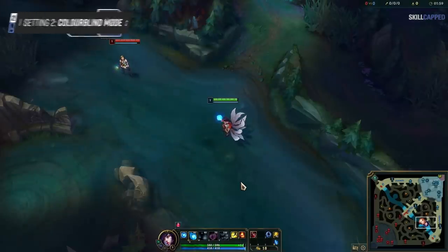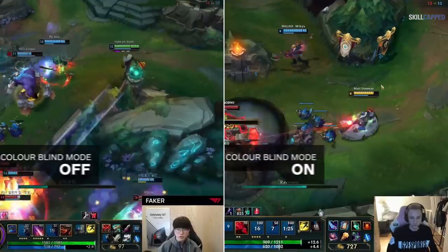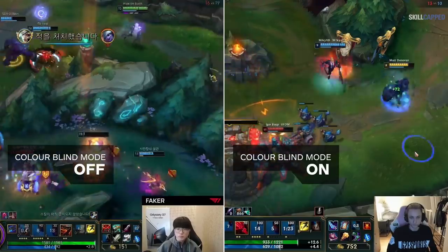Along with digital vibrance, you will still want to look into color blind mode. You don't have to be color blind to get big benefits from enabling this, because it can make health bars, champions, and abilities stand out a lot more against the map in general.